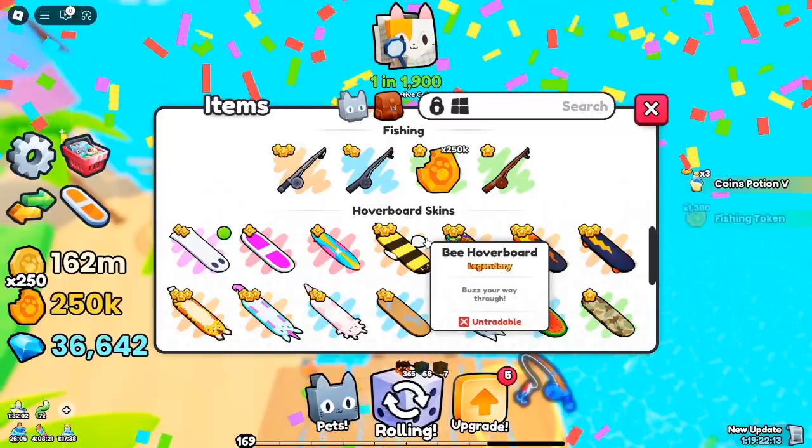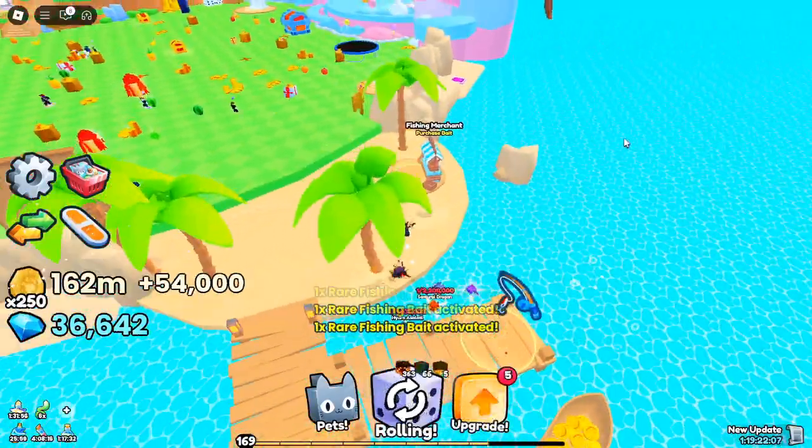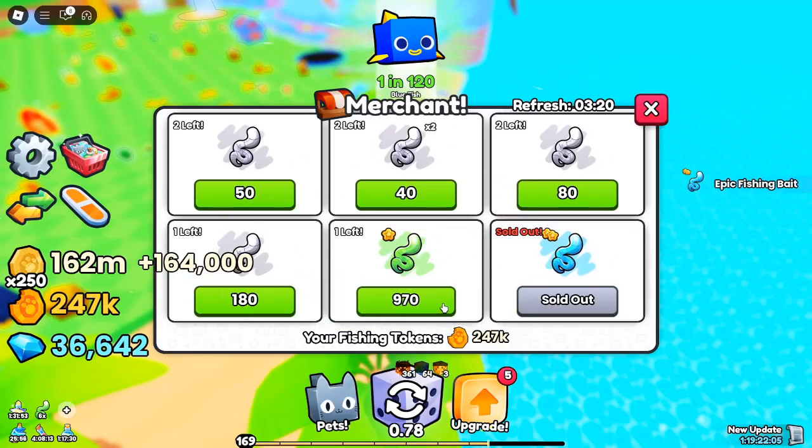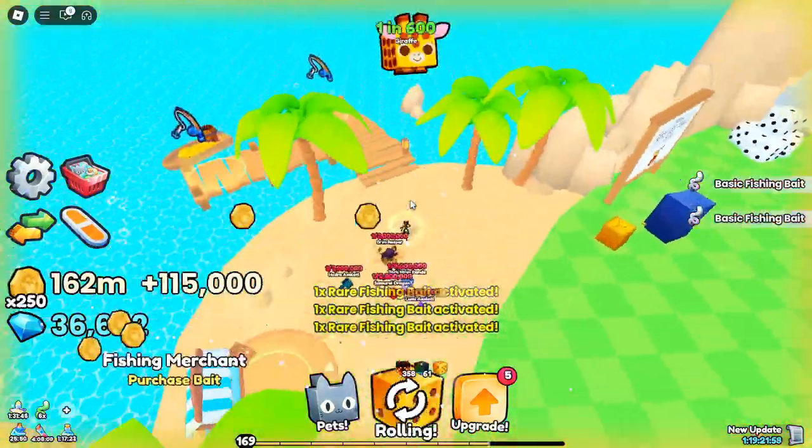Mythical Treasure Chest: the rarest and most valuable chest, loaded with the best loot available. Keep in mind the quality of the loot improves with the rarity of the chest, and each chest has its unique drop rate.